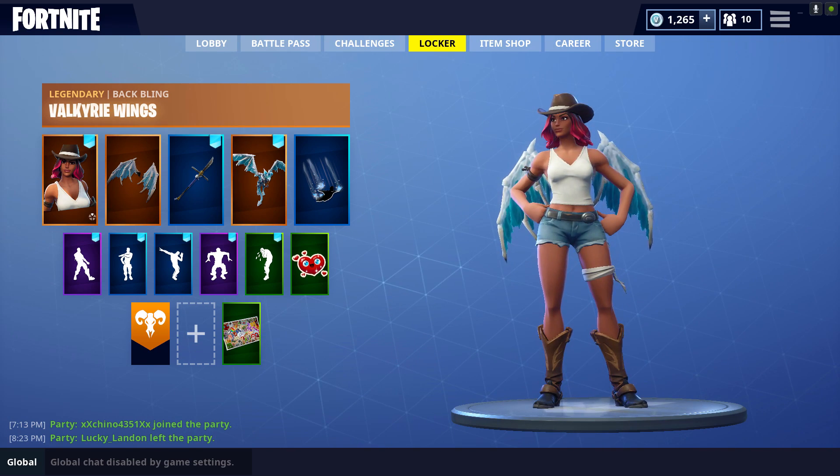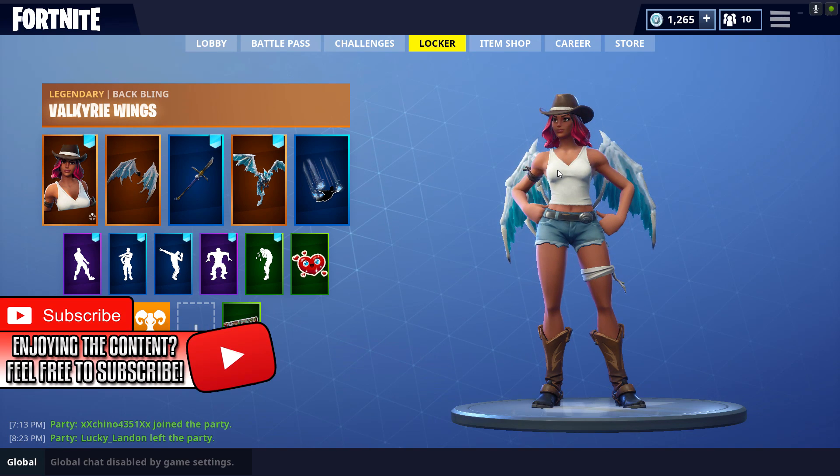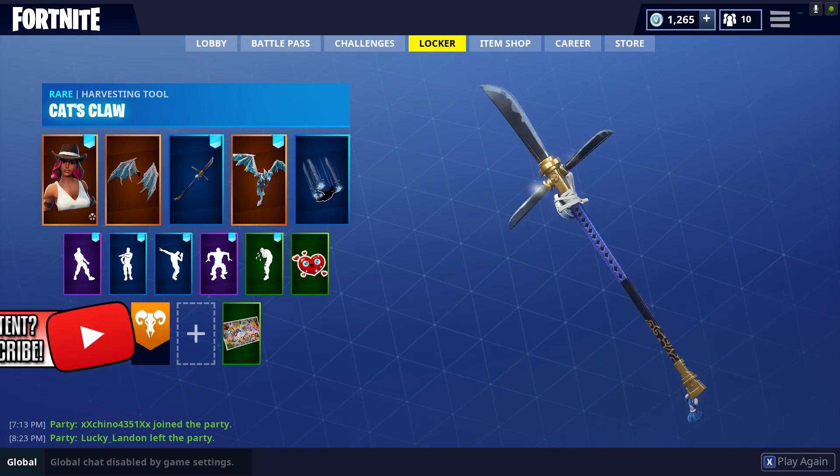Specifically on the Stage 1 version of Calamity. And of course, the more stages of Calamity that I get, the more Locker Combos I'm going to be bringing you guys with Calamity, because this is my favorite skin of the season. For Harvesting Tool, we're going to be going with Cat's Claw — pretty self-explanatory.